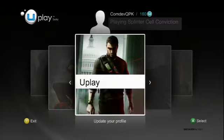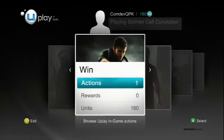After logging onto Uplay, you'll be taken to this screen. Just scroll over to the left to get to the Win tab and press A, or if you're on the PC, click OK.